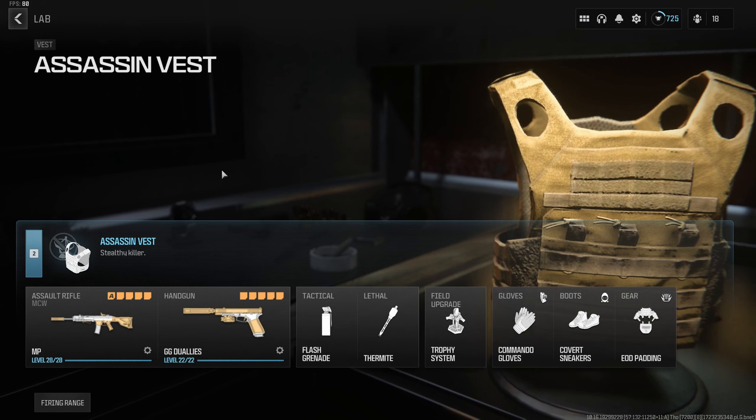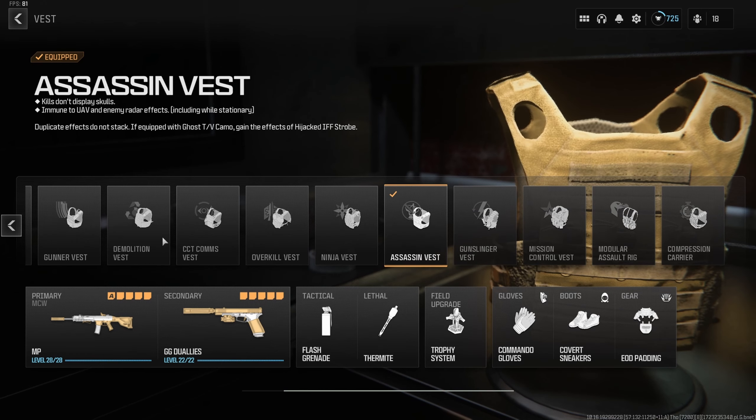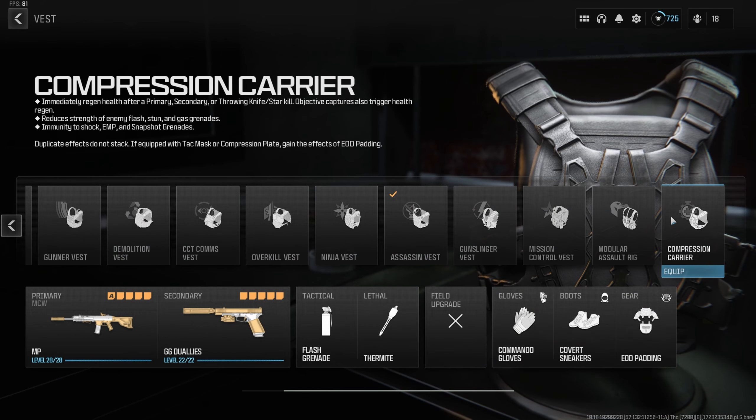Next, let's talk kit setup. There are two ways I set these up based on vest. It's either the Assassin's Vest, which keeps you off UAVs and prevents enemy skulls from showing — fantastic for moving quietly around the map. The other setup is the Compression Carrier, which immediately starts health regeneration when you cap or kill someone, and reduces the strength of flash, stun, and gas grenades. Shock sticks, EMPs, and snapshots are immune as well. We do lose our field upgrade with it, but that's okay.